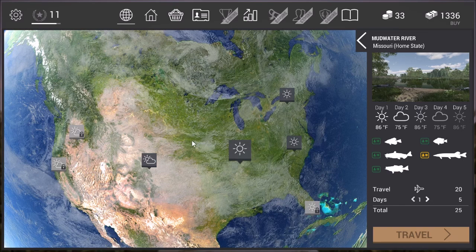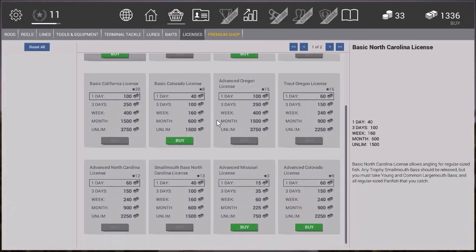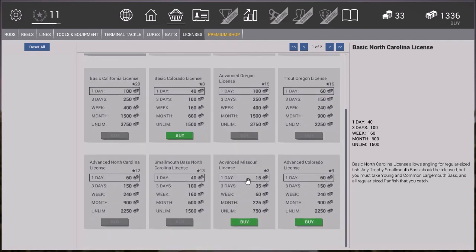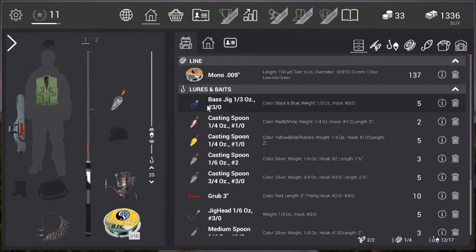First things first, you need to make sure that you have the license to catch bass. Make sure that your license is green. You go to the store and buy your license, and just for the heck of it, buy the advanced Missouri license which is down here. For one real-life 24-hour day, at level 3 you can purchase it for $15. It's cheap. Buy it just because — if you happen to catch a pickerel you'll be able to keep it. With just the basic license you'd have to toss back your pickerel. Read the description; I'm not going to read it now.